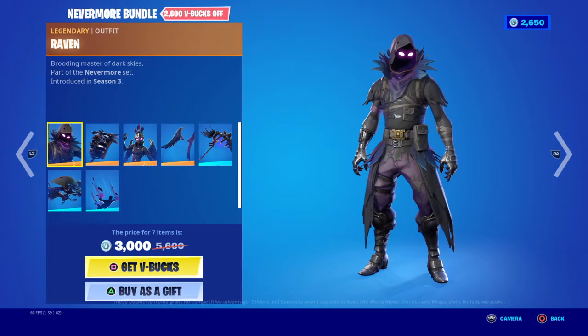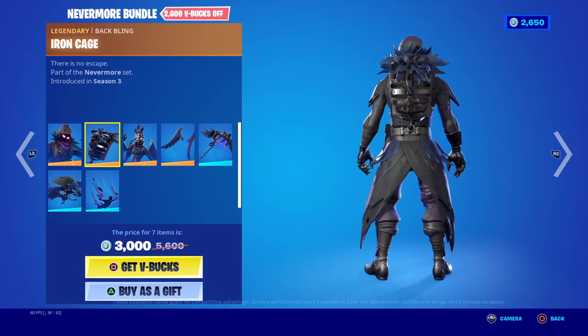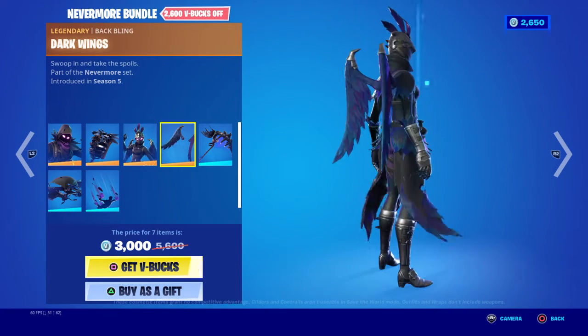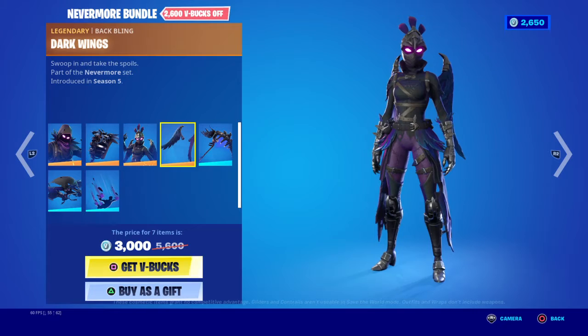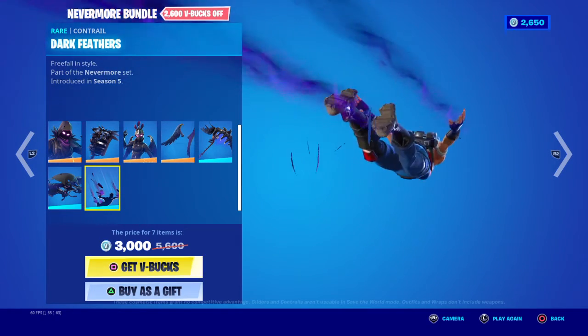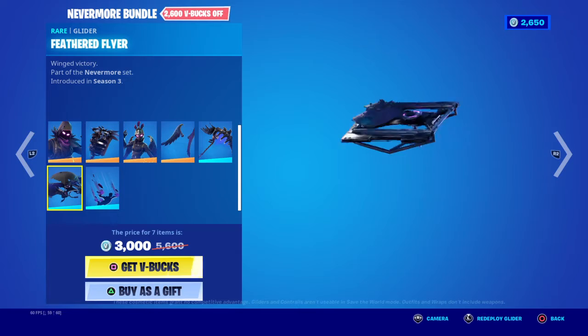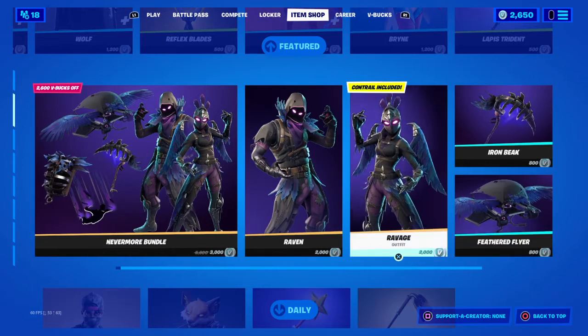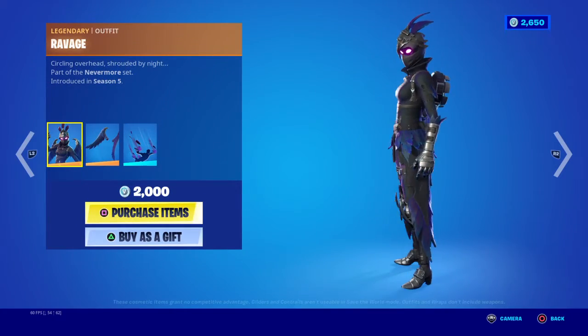We got the Nevermore bundle. It comes with Raven, her back bling, Ravage, her back bling, harvest tools, contrail and glider, and it is 3000 V-Bucks. I like her better than Raven.